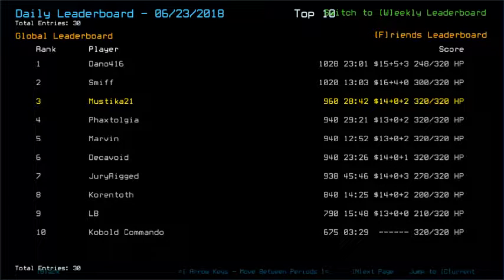Greetings fellow scavengers and welcome back to Mustika's Dusker's Daily Challenge for June 24, 2018. Yesterday was a really interesting ship with 4 infestation types and we were given teleport for the secondary upgrade and stealth for the main scouting upgrade. That was a really fun mission to have.